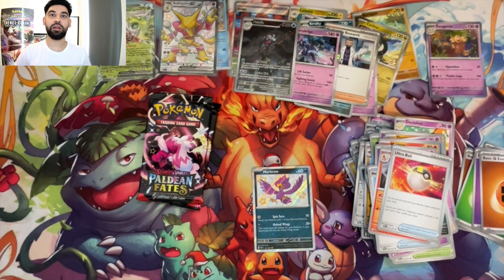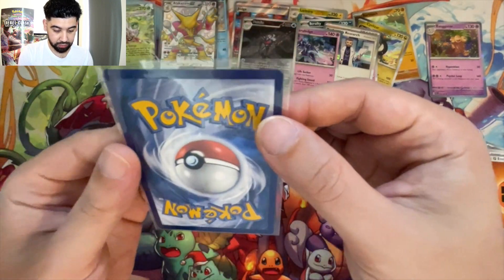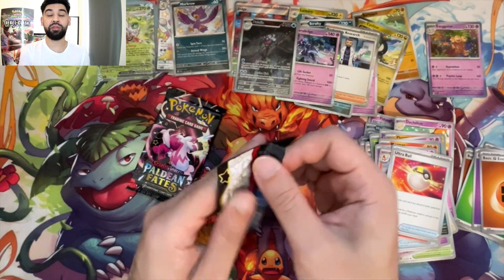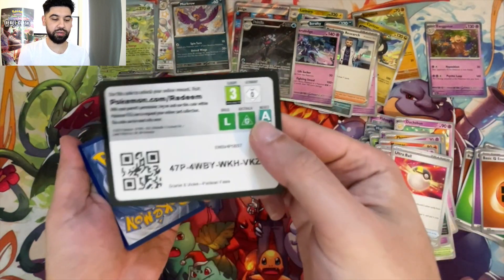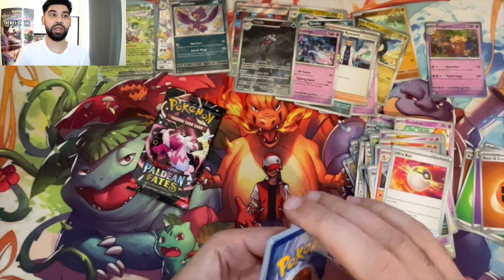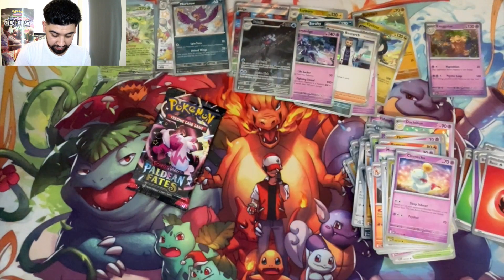That was a double banger! Really good centering, very shiny. You've got to give it to the Pokémon Company — print quality. Guys, remember when some of the first Sword and Shield sets came out, how bad the print quality was? Like everybody knew that set had bad print quality, and we were like yeah, we know, but we're still buying it.